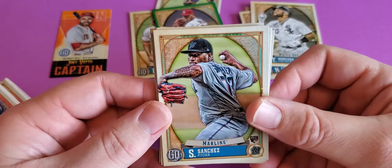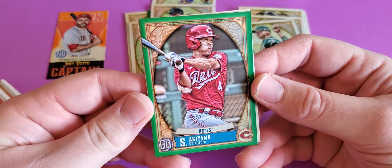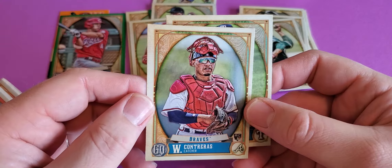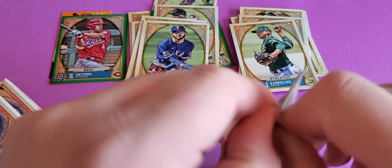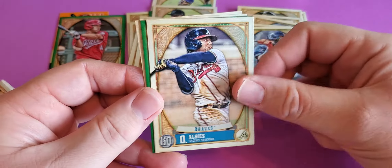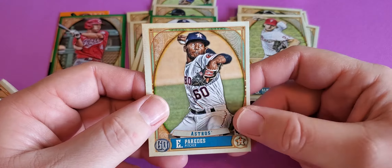I see Sanchez — rookie. Aguilar. Stephenson, rookie for the Reds. Kaplan. I have an Akama for the Reds green. I have a Contreras — yeah, William Contreras for the Braves rookie, he's doing pretty good and that's a hot rookie. So lots of rookies so far which is nice — that's what you're looking for.